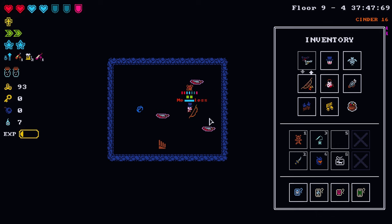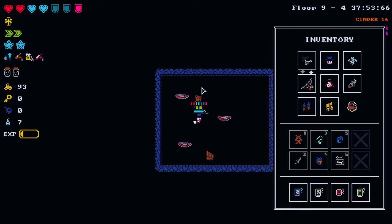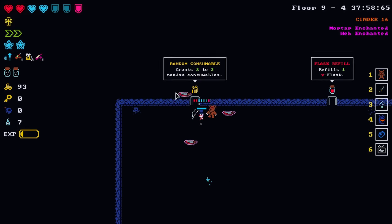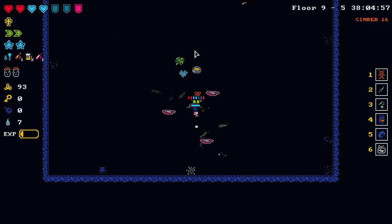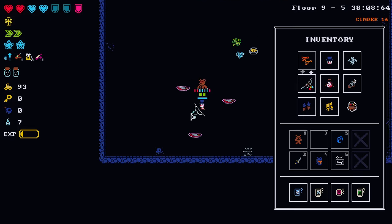I'm gonna do it. Merciless — plus 75% critical hit damage. Lovely. Flask refill or consumables — let's go with the consumables. This is floor nine so we'll be getting a tavern here. Nice to see some repair powder.